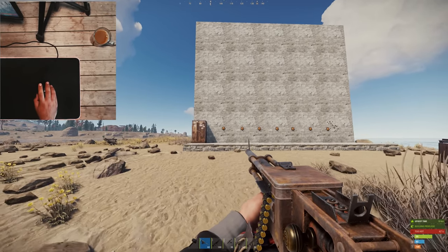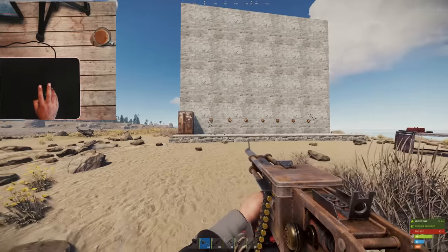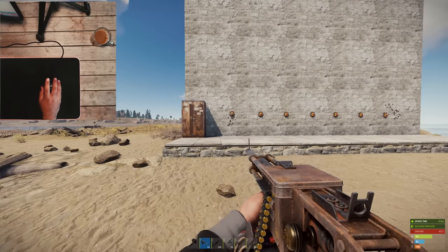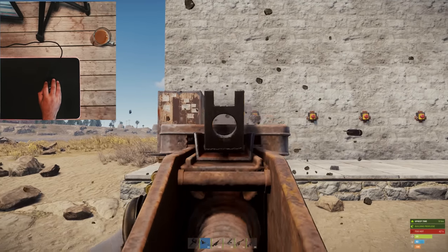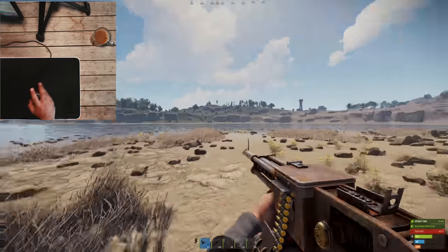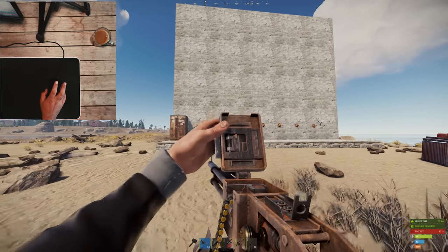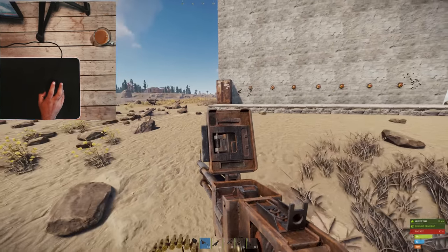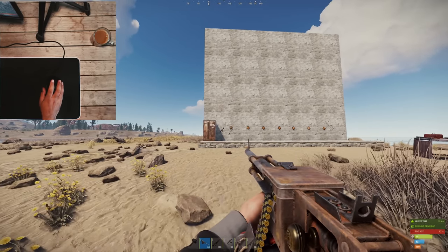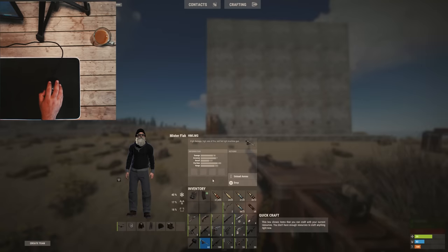I'm not crouched, I'm standing up. That is actually terrifying — I'm barely moving my hand. That is going to make gunplay so much more fun for me. Unfortunately it has no reload sound yet, but it's going to make things really good. That was the homemade LMG — it holds 60 rounds. I don't know if it's going to be craftable, but it is a heck of a lot of fun to shoot.